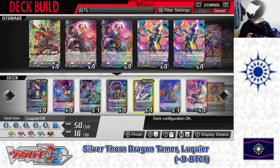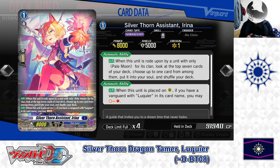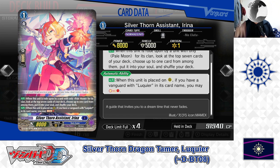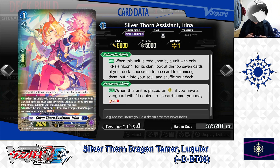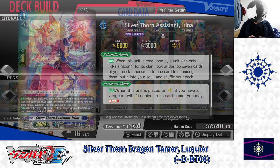Now for the Grade 1 lineup. Ride Deck Grade 1: Sylvanthorn Assistant, Irena. First skill — Auto: when this unit is ridden upon by a unit with only Pale Moon for its clan, look at the top 7 cards of your deck, choose up to 1, put it into your soul, and shuffle your deck. Second skill — Auto: when this unit is placed on the rear guard circle, if you have a Vanguard with Lukie in its card name, you may Soul Charge 1. Irena is the main Grade 1 to ride — she scouts cards into soul and builds soul when called. We have 1 in the ride deck.